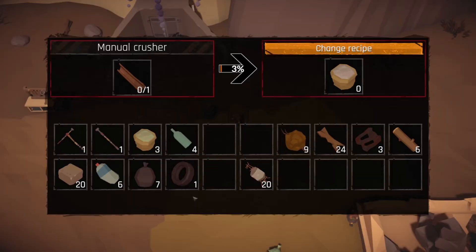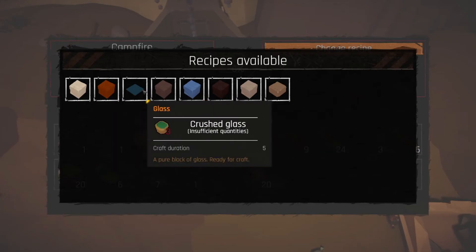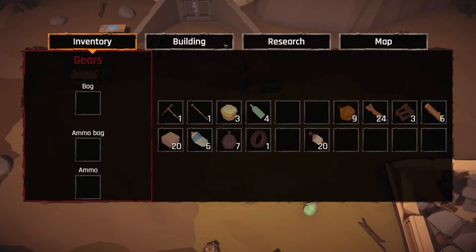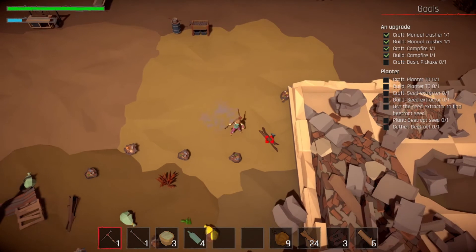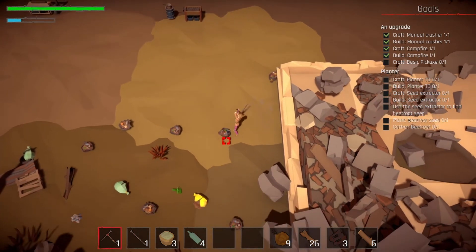Let's get that moving and grooving. We can make a makeshift chest just to have somewhere to store things — but we need some junk iron first. Let's get that going. This is not junk iron but we'll get it from these trash bags.